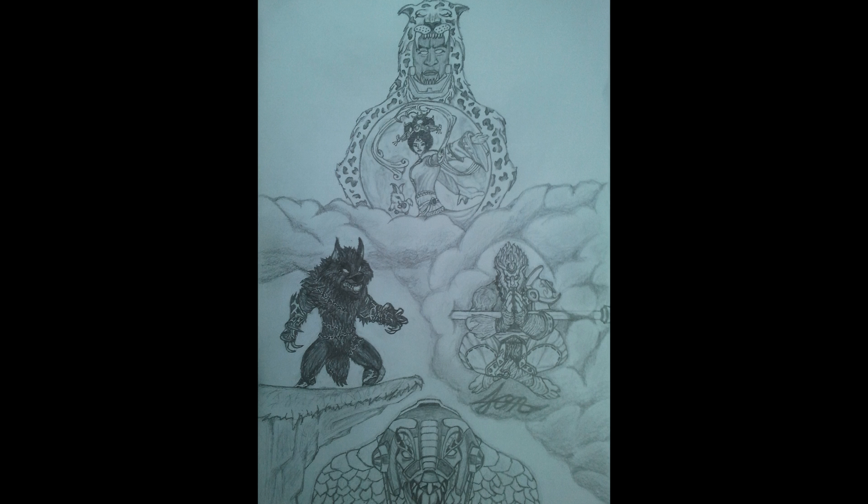This next one is by John B, a traditional pencil sketch. From top to bottom it is Chabalanque, Chang'e down there, Fenrir, Sun Wukong, and Sobek just chillin'. I really love the transitions of all these gods. First you have Chabalanque and Chang'e who are known to be moon gods, then you have the nice ethereal clouds around Sun Wukong because he lived in the heavens. Fenrir on a cliffside, and then Sobek down below in a creek or something. Either way, beautifully done, beautifully shaded. Excellent job, John B.